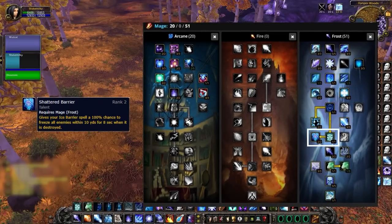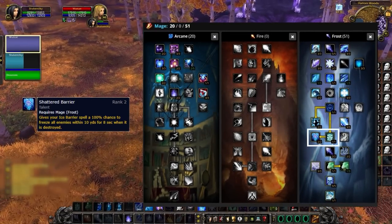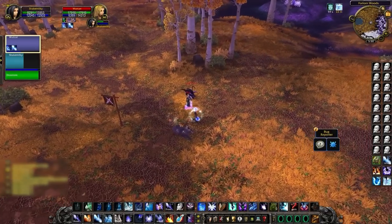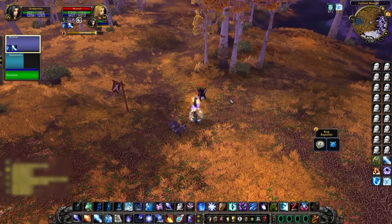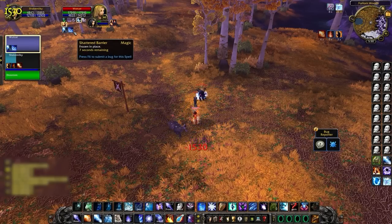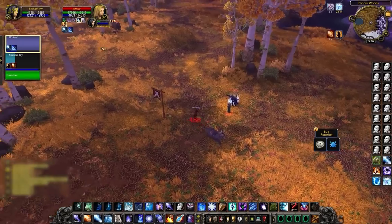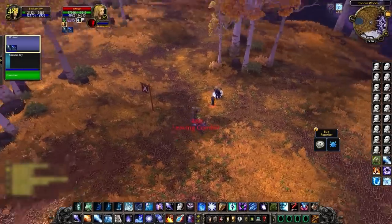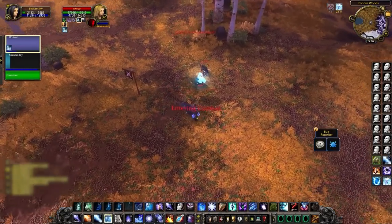Shattered Barrier is a super useful talent for many reasons. First, it shares DR with your Frostbite instead of your regular novas. Two, if you have Deep Freeze ready but aren't getting Fingers procs, you can move over to whoever you want to deep and wait for your Ice Barrier to break. Three, you don't need to worry about Shattered Barrier breaking CC like your pet nova and Frost Nova do, since it doesn't actually deal any damage.